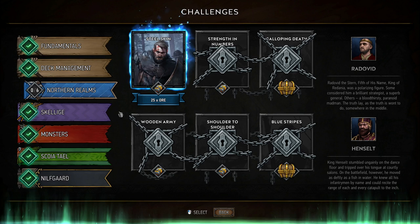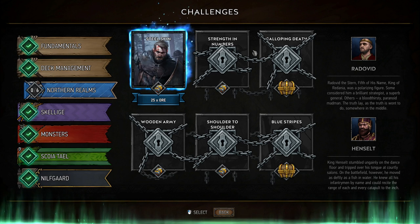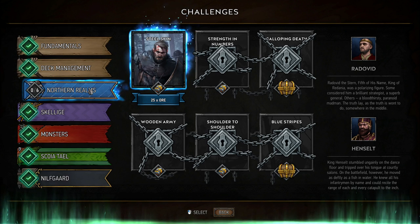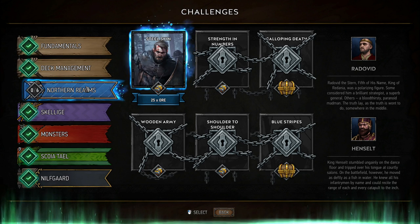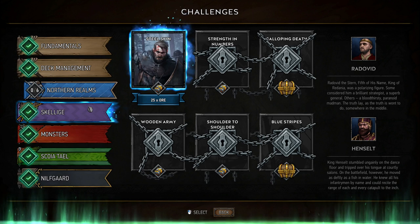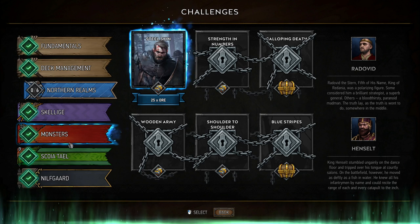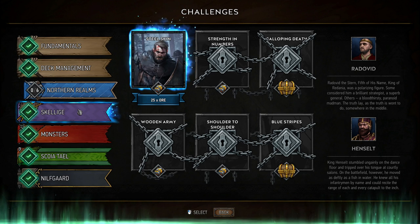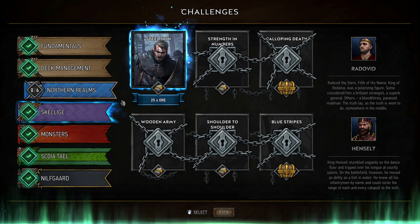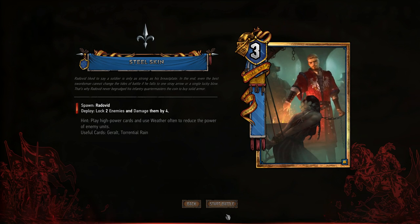Hey guys and welcome to Gwent: The Witcher Card Game. My name is Jagaris and today I'm wrapping up my challenges series with the Northern Realms challenges, which will give us Henselt and Radovid. I'm actually going to be using my Skelliger beginner deck for this — I've used a different faction beginner deck for each of the challenges to show that all of my beginner decks do work. If you're interested in the cards in the Skelliger deck, check out the beginner Skelliger deck guide.